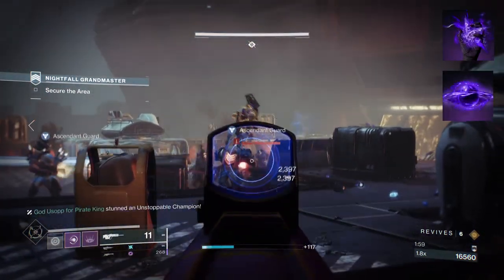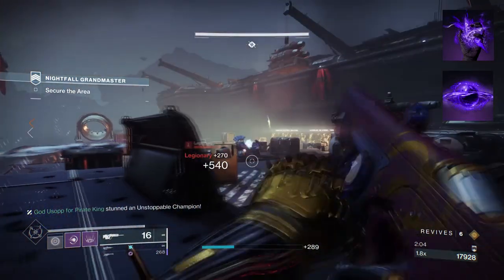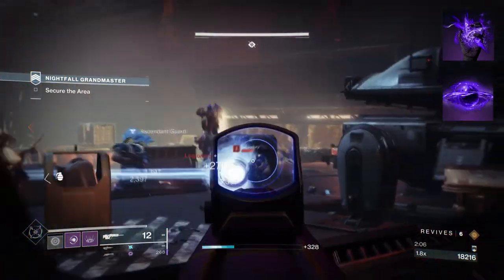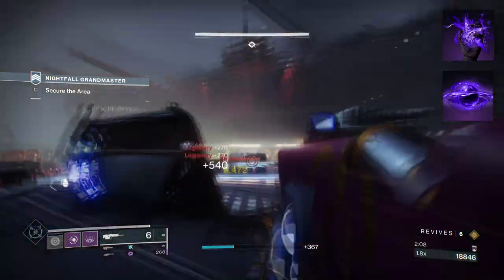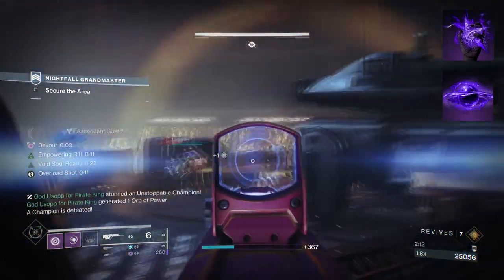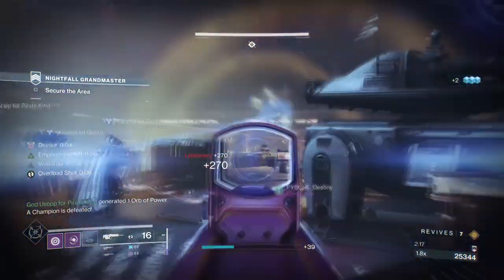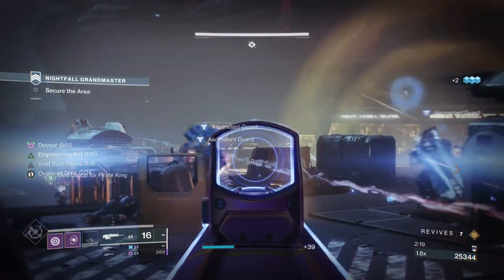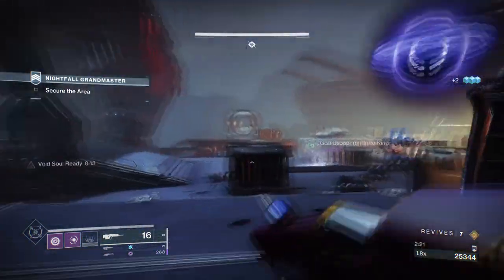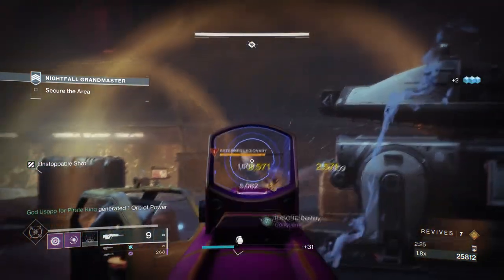To start, you're going to want to have Chaos Accelerant, where your grenades can be overcharged for a different effect. Then you want Child of Old Gods, where upon creating a rift you'll create a Void Soul. Damaging a target with the Void Soul will drain them and give you back Grenade, Melee, Class Ability, and Health. The plan here is to use Secant Filaments' effect and combine that with Child of Old Gods' effect to create a non-stop death zone that will slow, suppress, and weaken all in one.